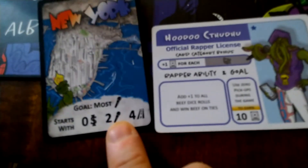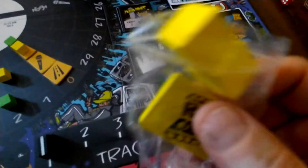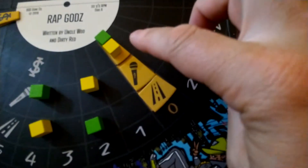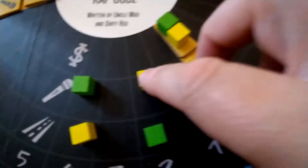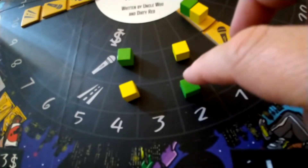I'm playing as a Lovecraft-style rapper and I'm using yellow cubes — I usually use yellow because I'm colorblind. My starting values are zero for swag, two for skills, and four for street smarts. Little Shogunstein started at zero swag, four skills, and two street smarts.